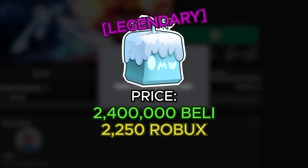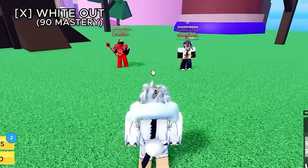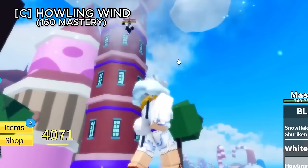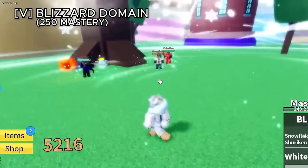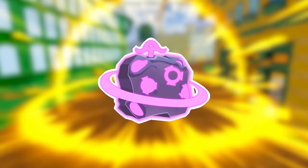The blizzard fruit costs 2,400,000 belly or 2,250 robux. Snowflake shuriken shoots chargeable snowflake shurikens. Whiteout spawns a blizzard tornado you can steer. Howling wind deals snow damage to everything around you. Blizzard domination, the V ability, creates a huge ice tornado dealing massive AOE damage. The movement ability, tornado flight, is similar to the smoke fruit's — you fly while dealing damage at the same time.